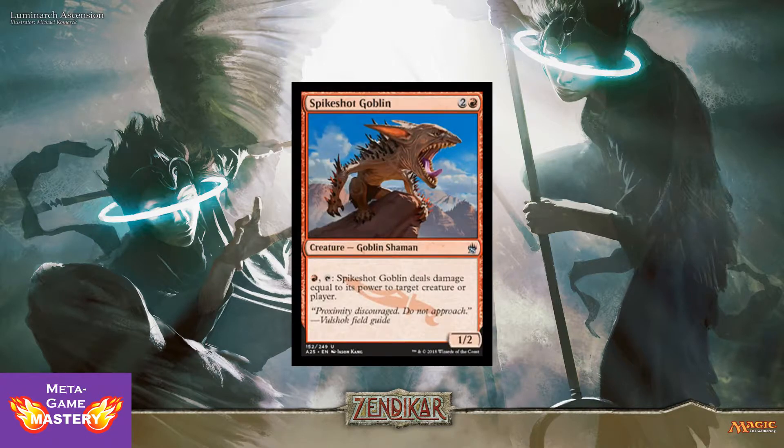Spike Shot Goblin is 3 CMC, 2 colorless and a red, for a 1/2 Goblin Shaman. You can pay a red, tap it — Spike Shot Goblin deals damage equal to its power to target creature or player. Very good with pump spells. Very powerful, acting as both removal and direct damage burn.